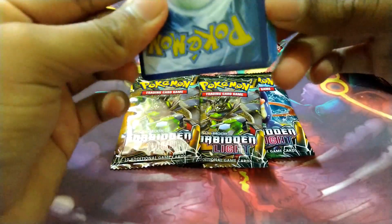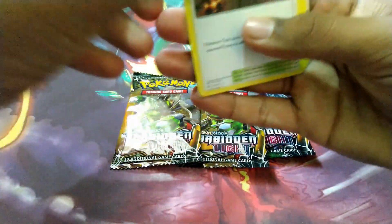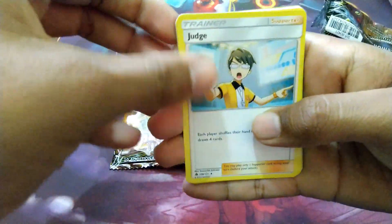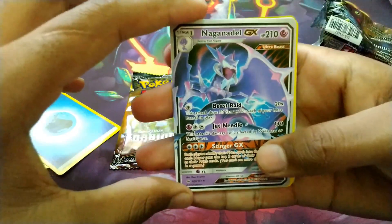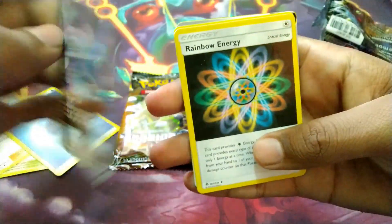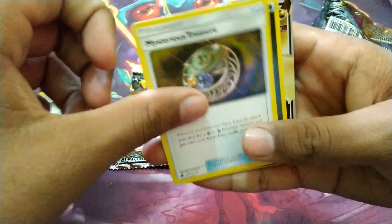Let's start with the first one — that was not a good one actually, but anyway these are the fake ones. Of course we are not getting any codes. We got a Lysandre's Lab, a Judge, an energy, and a Nagadnel GX — the non-shiny one, a new one. A new GX, I'll take it. Rainbow energy, nice. Mysterious Treasure.